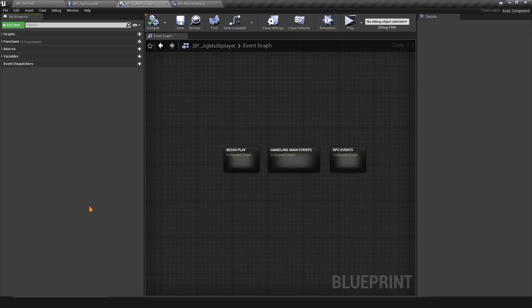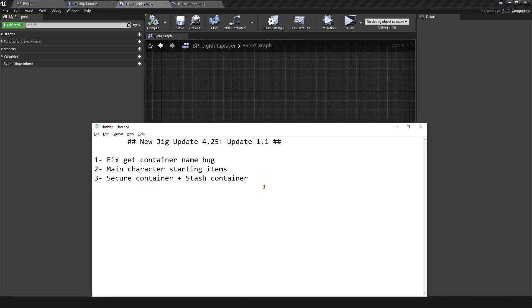What is up guys, Kaidom here and this is a new update for the Jigsaw Inventory system 4.25 plus. We'll be calling this update 1.1 — from now on, 1.1, then 1.2, etc. This update just dropped a few days ago. We'll be fixing a container name bug, handling starting items for the main character, and adding new containers — specifically a secure container and a stash container.